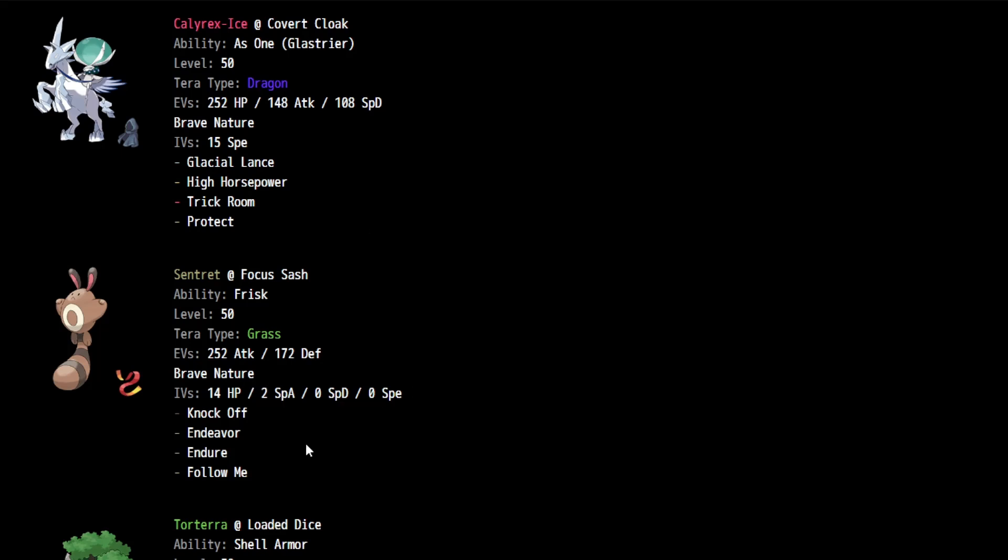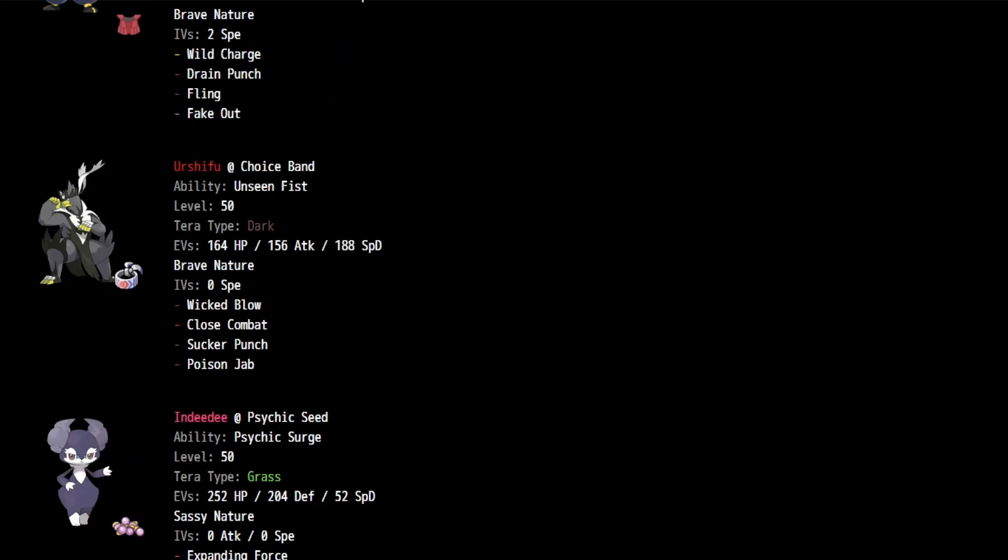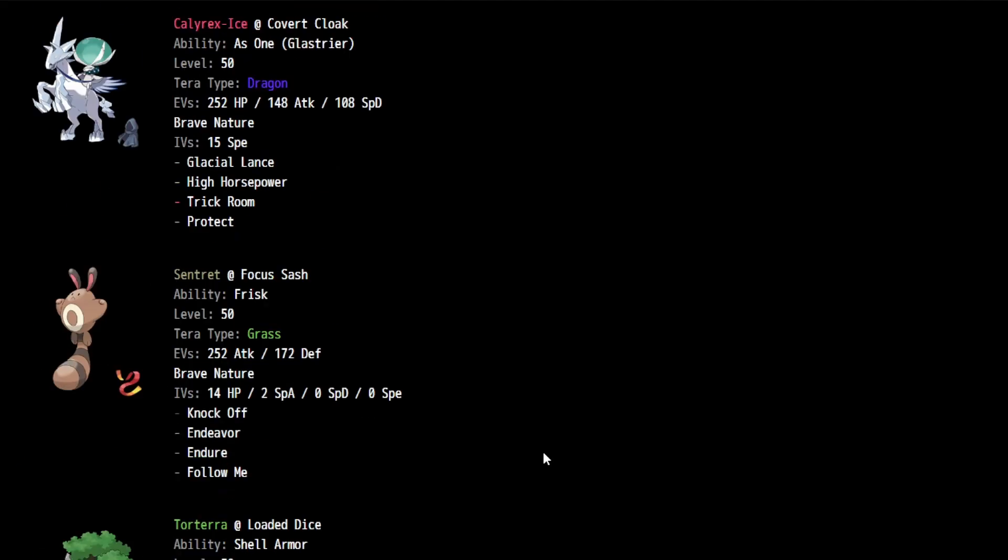The Centroate has Knock Off, Endeavor, Endure, and Follow Me. With a Focus Sash, it has Frisk to see the opponent's items in a closed team sheet situation. It can use Follow Me redirection support to help Calyrex or Indeedee get Trick Room up. And if it's at 1 HP, then it's a threat to the opponent with Endeavor and can set up for Calyrex KOs into Calyrex boosts.